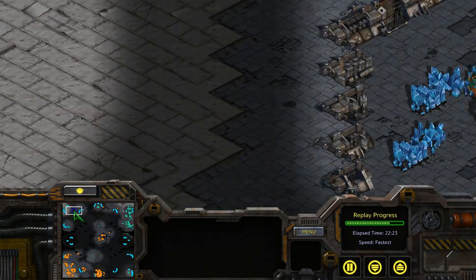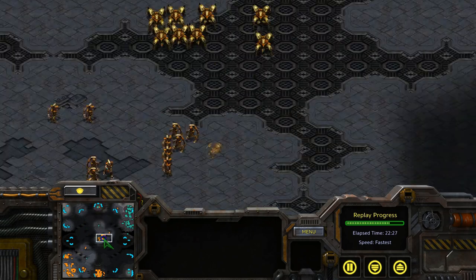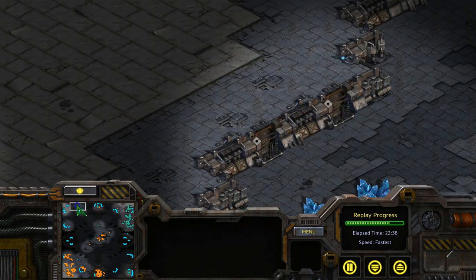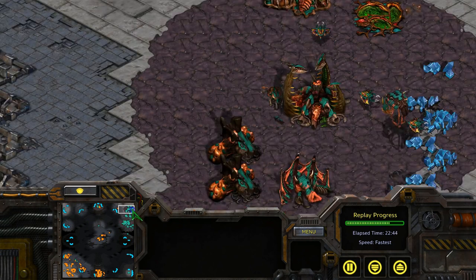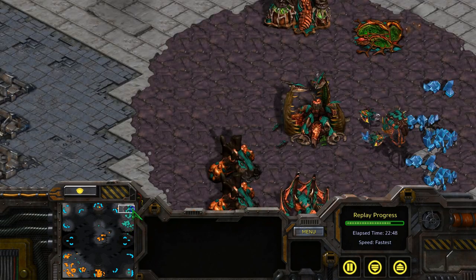Or if you have enough minerals and there happens to be an overlord right above an unoccupied expansion, you can build a nexus right under the overlord to divert his attention away from his mineral lines. Remember, you can cancel any buildings before they're complete so it's not a huge financial investment, but this could essentially buy you a few extra seconds that would make the pivotal difference in your reaver drop's success or failure.